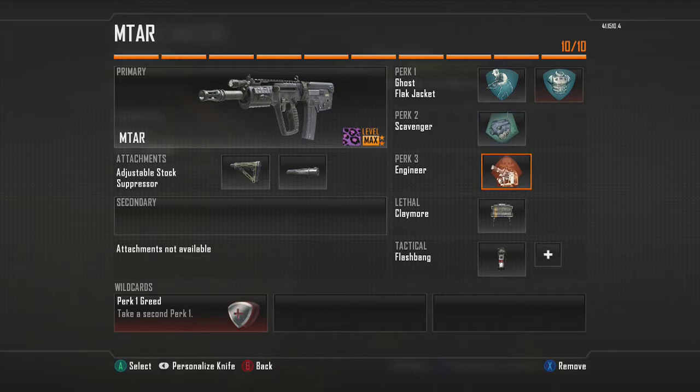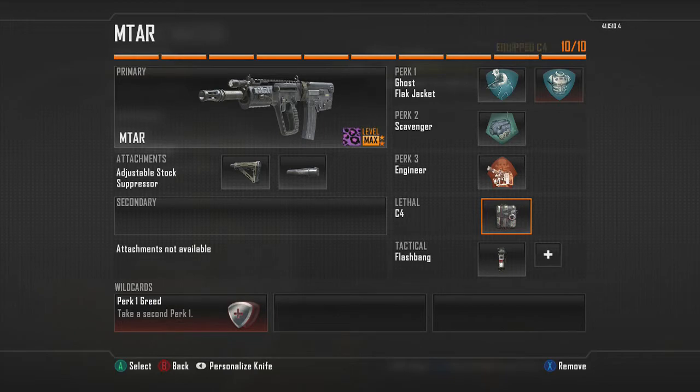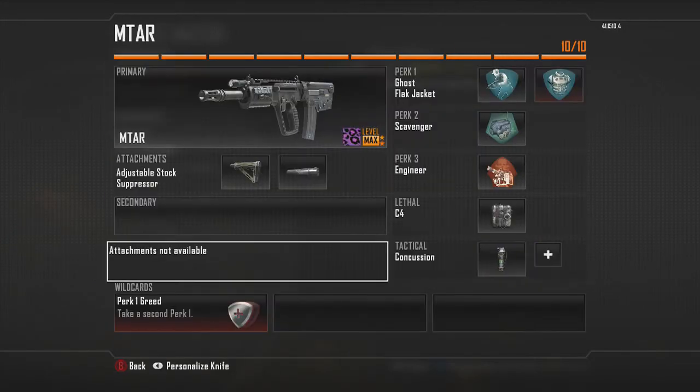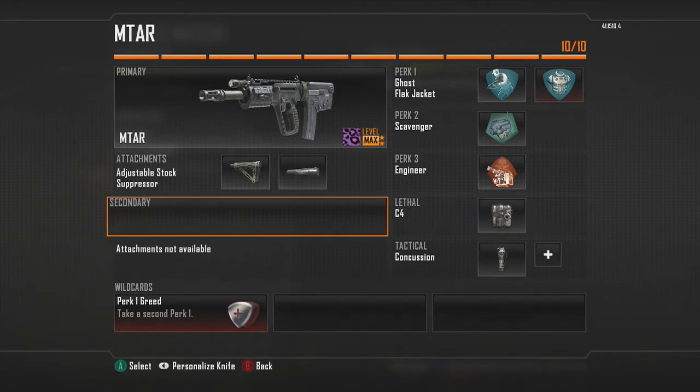Then engineer — I'm a mini map user, it's a very popular perk of mine. And the claymore, though sometimes I put the C4 on instead. I think I would actually put the C4 on that one. So: C4, claymore, and flashbang or concussion — I actually prefer the concussion. So that is my last creator class setup.